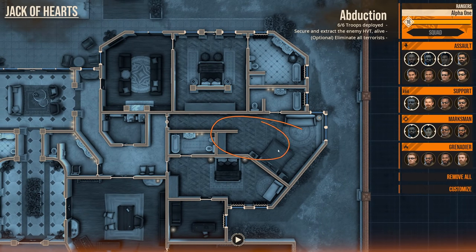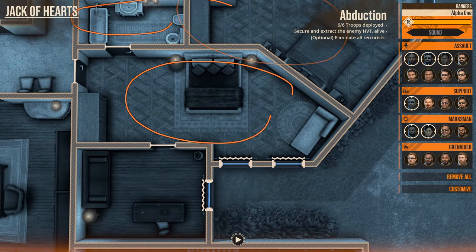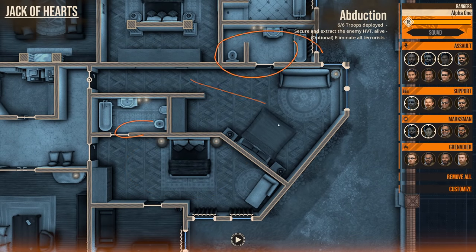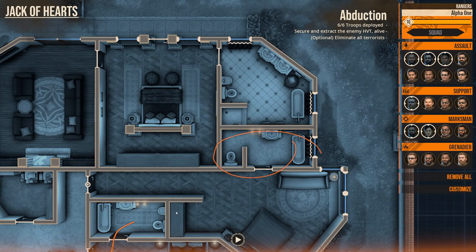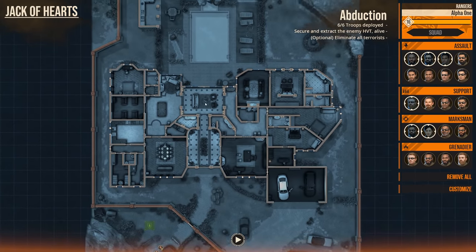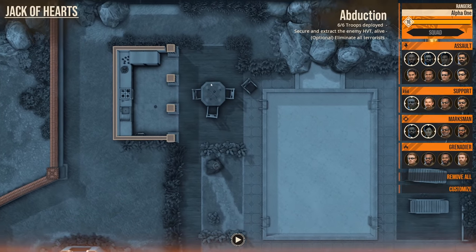I think this could be our master bedroom just based off the shape. It's got a nice suite attached to it, connected to this other room — though it's not actually connected. It's got its own bathroom here. Every single room in this house looks baller. I would live here.